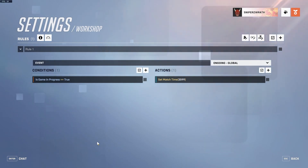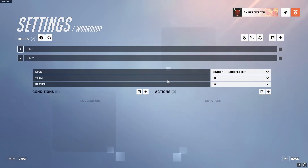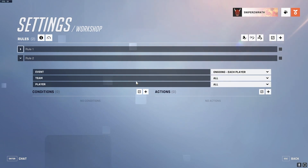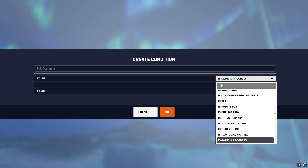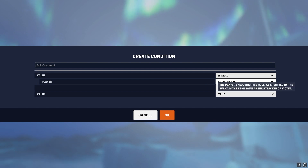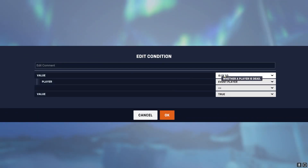Another important thing to know about conditions is that rules don't only activate when an event happens — they also activate when a condition becomes true. So if you said ongoing each player, even though you didn't say player died, you could add a condition that said is dead, event player, true. The event player is just referencing this player, the player that this rule is affecting, and it's going to occur every single time the player dies.